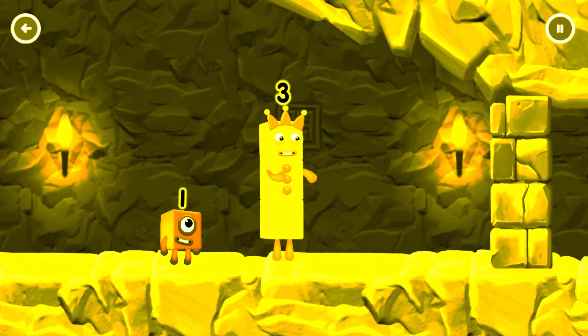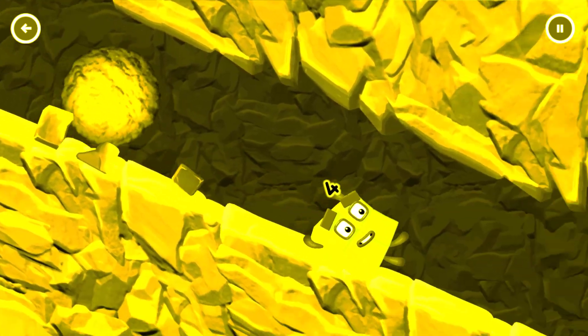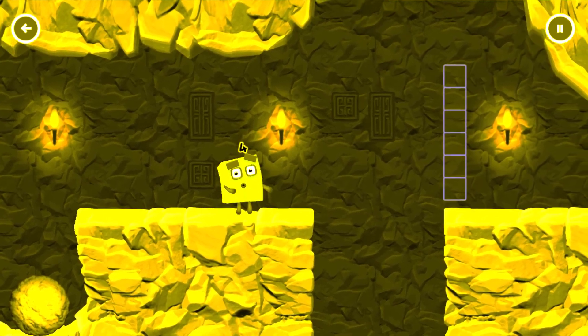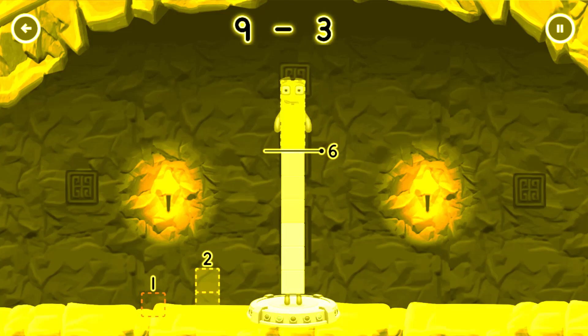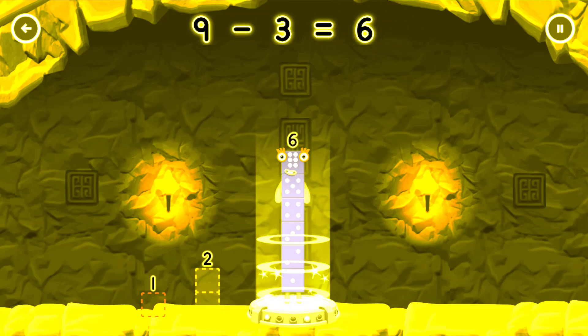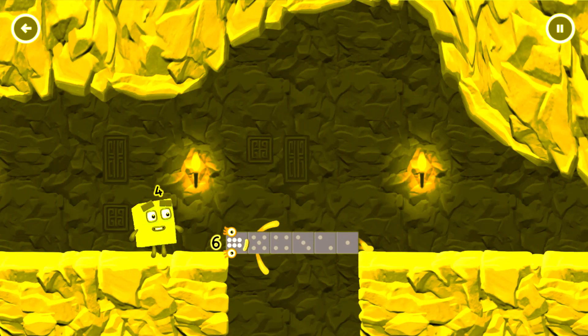Great! I think 3 might need 1's help to get past that wall. Oh yeah! 2 by 2. Take number blocks away from 9 to leave 6. 3. Solved it! 9 minus 3 equals 6. 6! Well done.